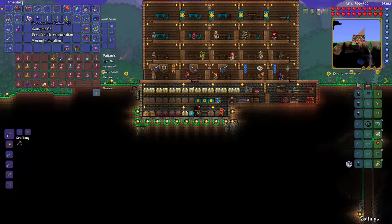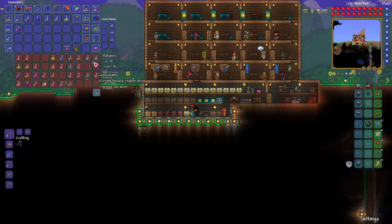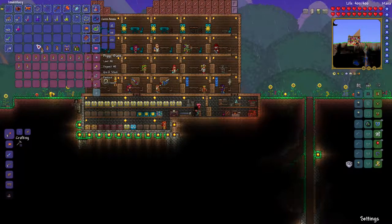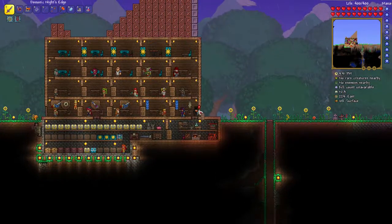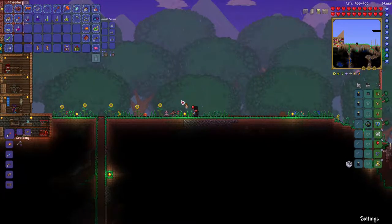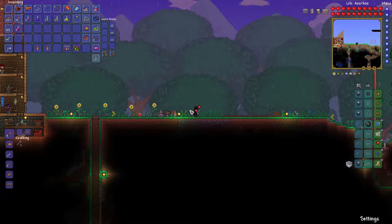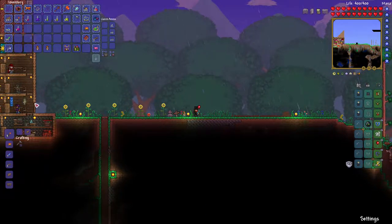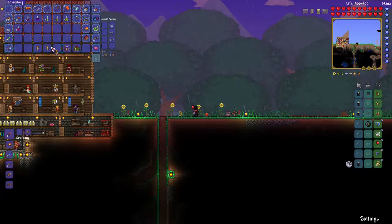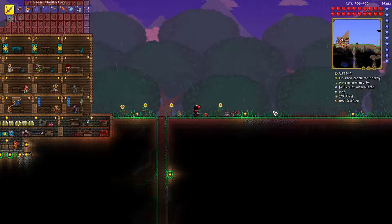Eight-minute duration potions — I'm going to put these down by where I'm going to summon him. When you summon the Wall of Flesh, what I usually do is throw the Guide Voodoo Doll into the lava. The Wall of Flesh will always spawn where your back is facing, not your front. So if I want him to come from this direction I turn my back toward where I want him to come from. That's always worked for me — I don't want him coming from the opposite direction and be stuck at the end of the bridge.